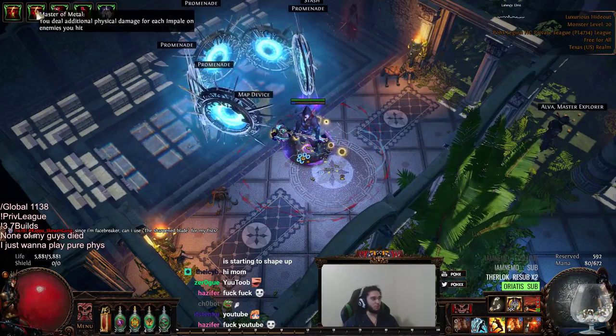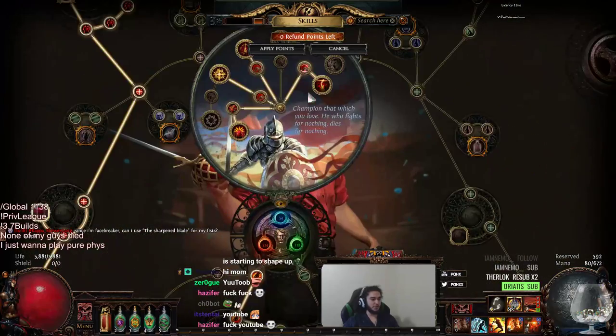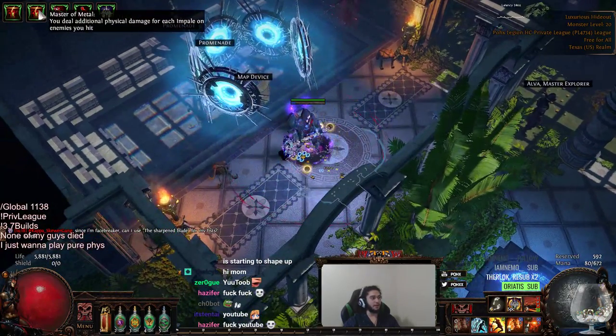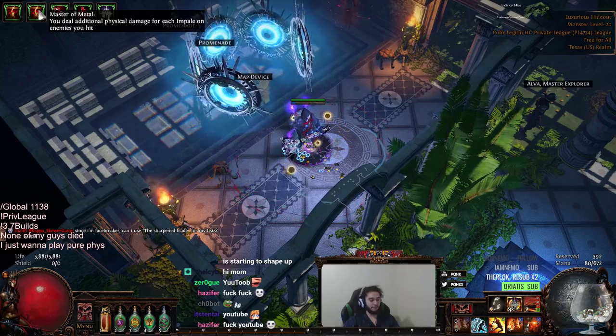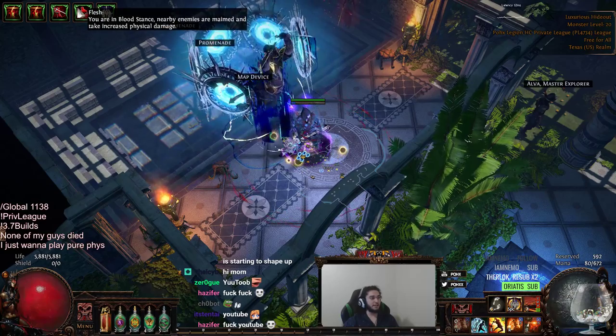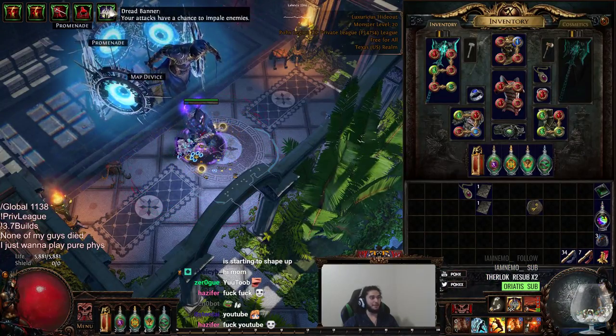People are asking what my buffs are at the top. So just to show you: Inspirational — basically gives 12% movement speed for anyone around me, including myself. Master of Metal is the Impale Stacks. Then Blood Stance, Flesh Stance linked with Maim, and Dread Banner.